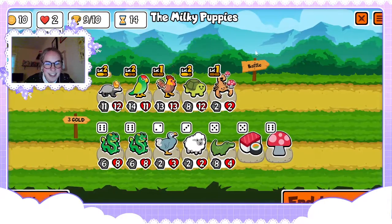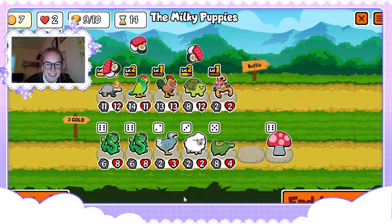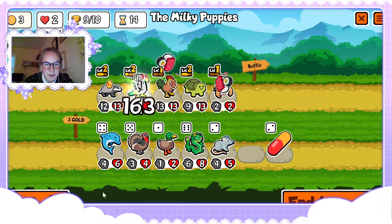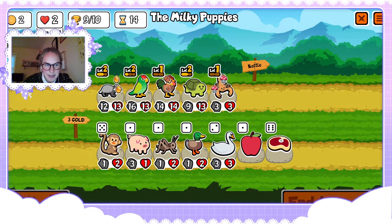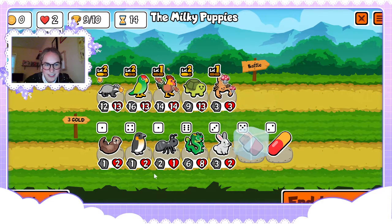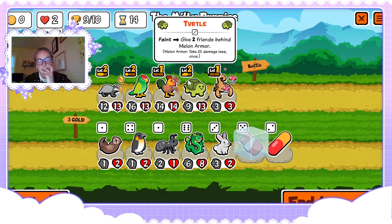Are we already at nine wins? Oh my god! Will we even have time to make our scorpion buff? We make her a little buff. We get the level three — no, because we really need to be on our thing. So probably level three parrot — we'll go for it.